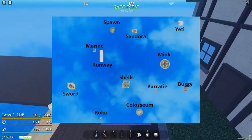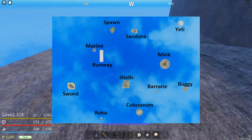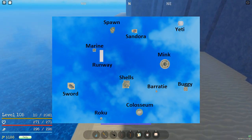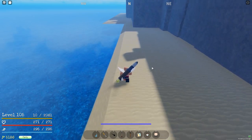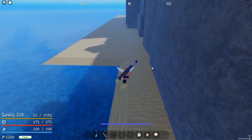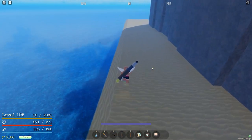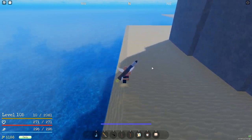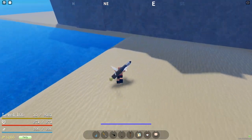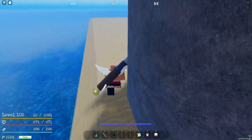If you're at the starter area, I don't recommend getting Black Leg if you're farming there. If you're farming at Shell's Town, that's probably a good place to get a style — either One Sword Style, Rokushiki, or Black Leg Style. You should be getting a style when you're at Shell's Town, which is around level 15 to 20.